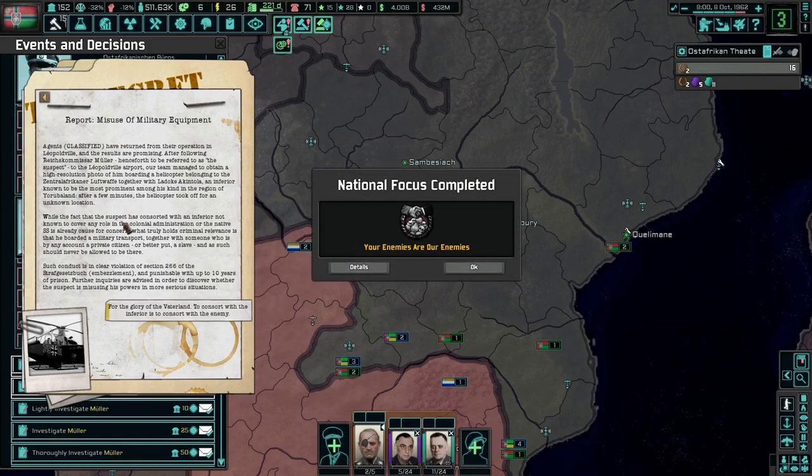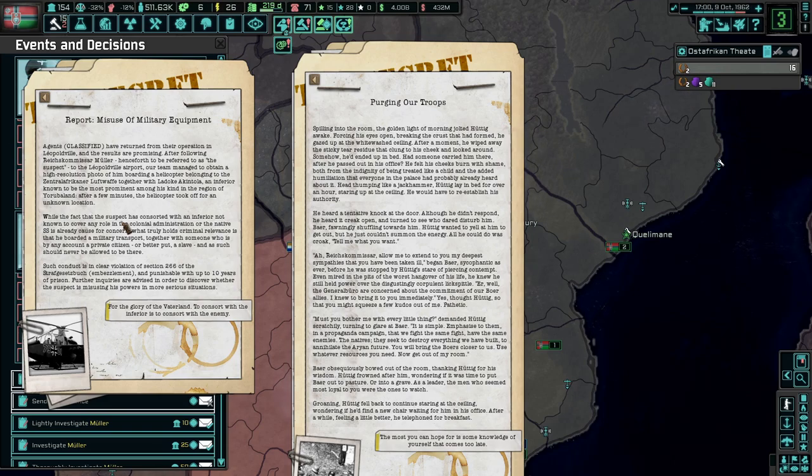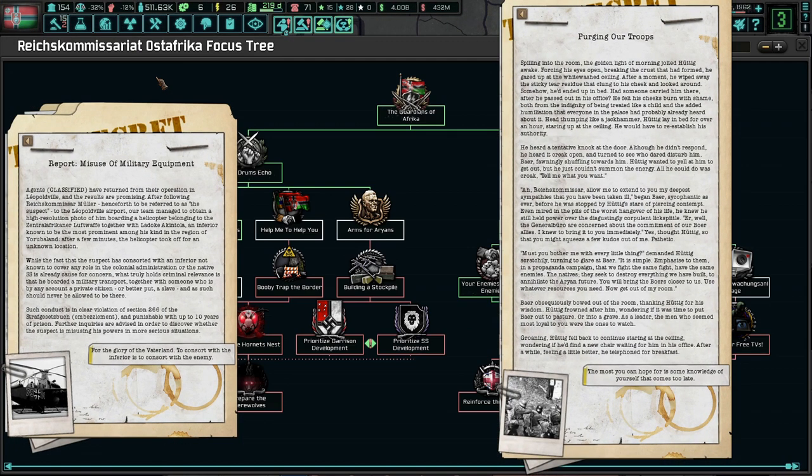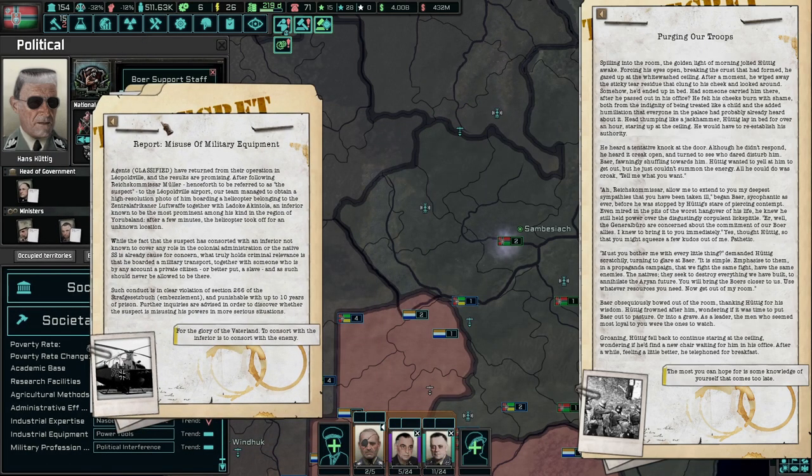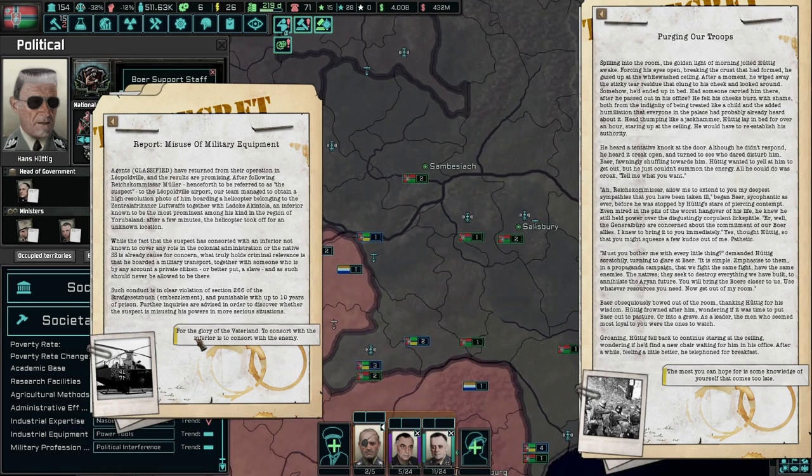Misuse of military commit: agents have returned from their operation in Leopold-Ville and the results are promising. After following Reichskommissar Müller - henceforth referred to as the suspect - to the Leopold airport, our team managed to obtain a high-resolution photo of him boarding a helicopter belonging to the Central Afrikanischer Luftfahrt together with a Ladok Katynola, an individual known to be the most prominent among his kind in the region of Yorobala. While the fact that the suspect consorted with an individual not known to cover any role in the colonial administration is already cause for concern, what truly holds criminal relevance is that he boarded a military transport together with someone who is by any account a private citizen or, better put, a slave, and such should never be allowed there. Such conduct is in clear violation of Section 266 of the Strafgesetzbuch, punishable with up to ten years in prison. Further inquiries are advised in order to discover whether the suspect is misusing his powers in more serious situations. To consort with the inferior is to consort with the enemy.